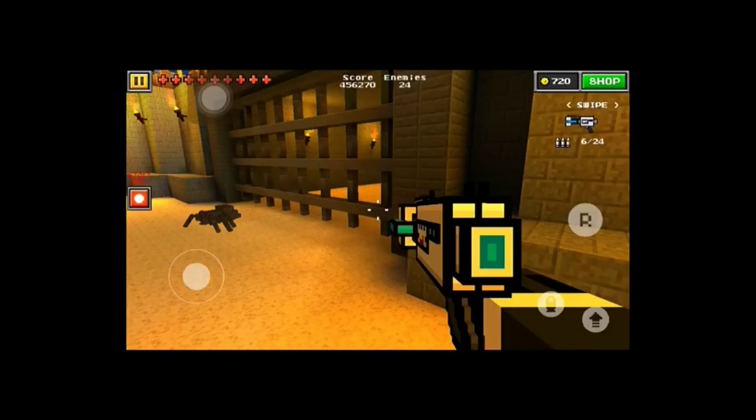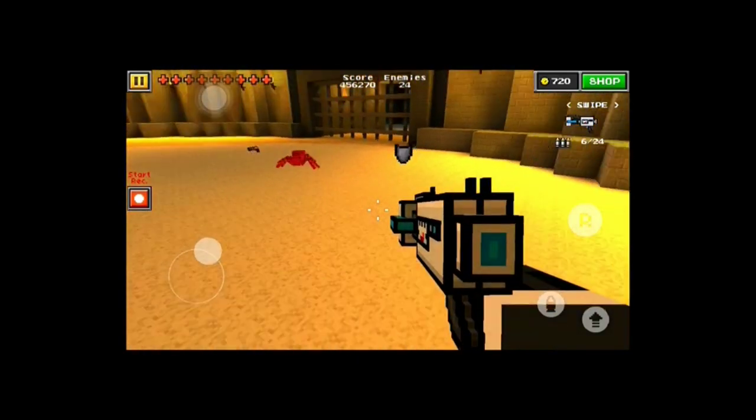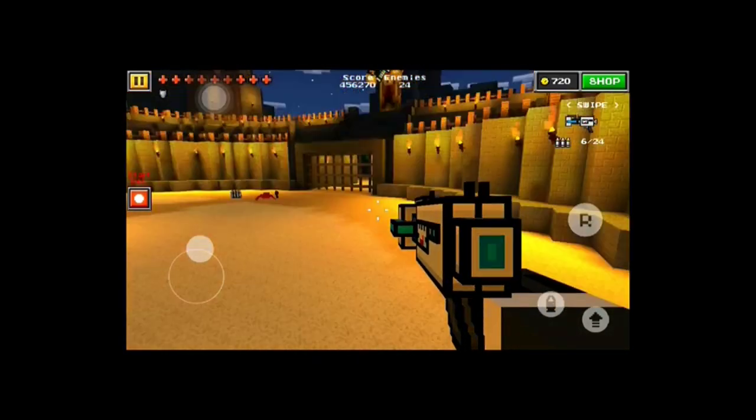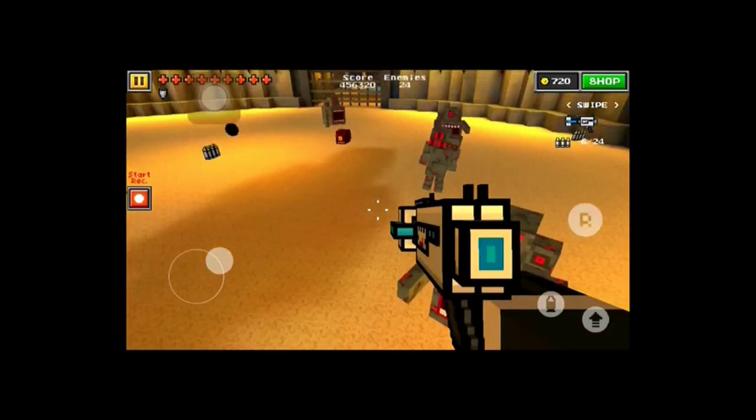You definitely want the anti-gravity gun or some other effective splash damage gun, but I highly recommend the anti-gravity gun since it has really high mobility, so you can run away and make kite trains really easily.